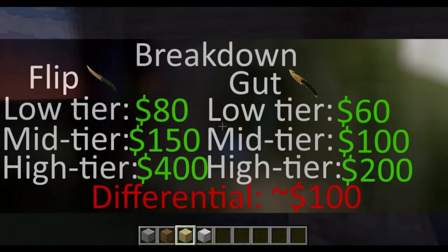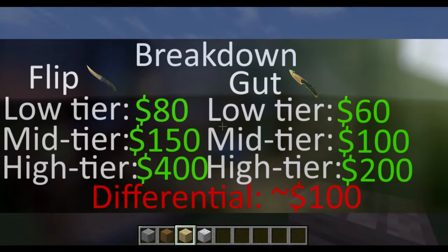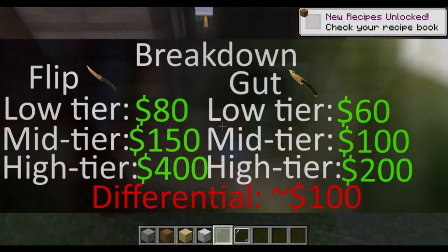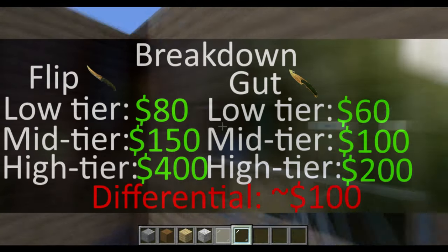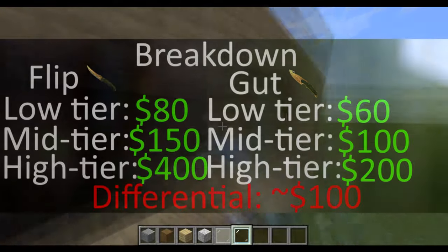Gut knives usually go for about $60 in their very low-tier skins while flip knives go for about $80 in their low-tier skins. Gut knives go for about $100 in their mid-tier skins while flip knives go for about $150 in their mid-tier skins. Gut knives go for about $200 in their very high-tier skins, and flip knives go all the way up to $400 in their highest-tier skins.